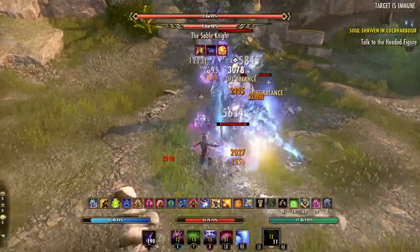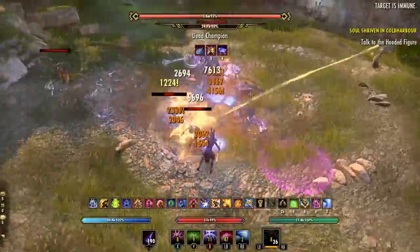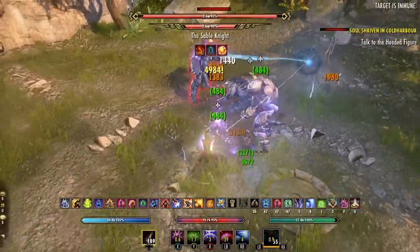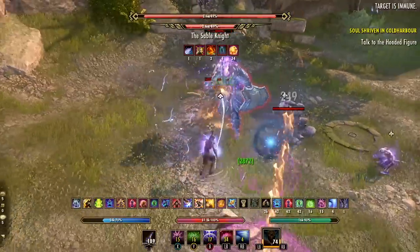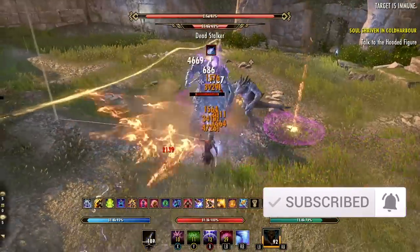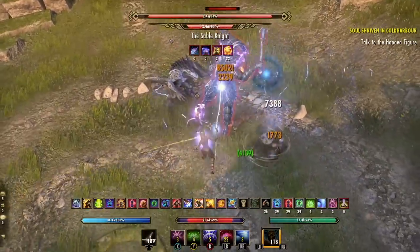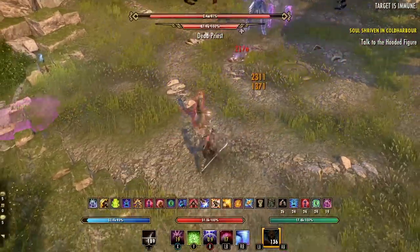Hey everybody, welcome back to the channel, HTM here. In today's video, we'll be discussing ESO Update 35, the new patch headed to Elder Scrolls Online in late August for PC and early September for consoles. There's definitely a lot to dive into in this patch, but one of the most important changes is the nerf to the Oakensoul Ring, the new one-bar mythic item that many players, including myself, have been using to push through more difficult PvE content with simple and powerful one-bar builds, but has also been used and abused to create annoying one-shot gankers, whip spammers, and other oppressive builds in PvP content.